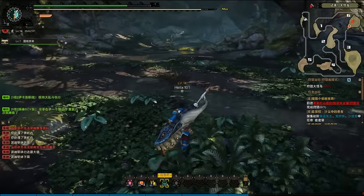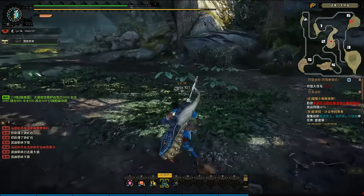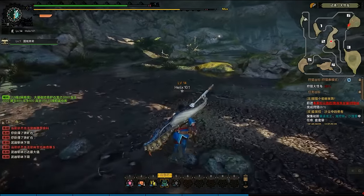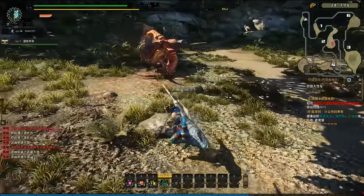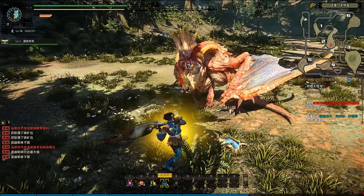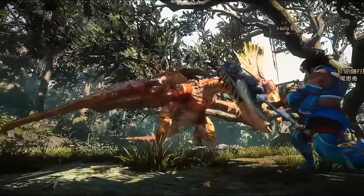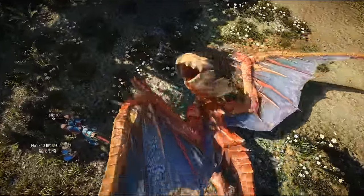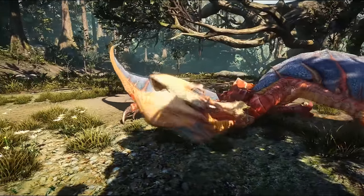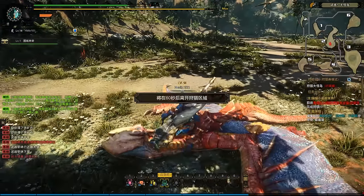I guess over here is his nest — okay so the quickest way to get there is just going from zone three. As you can see he's sleeping and I'm going to give him a very rude awakening here — boom! And that is a successful hunt of the Yian Kut-ku!